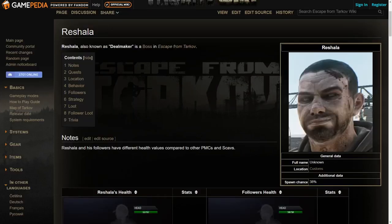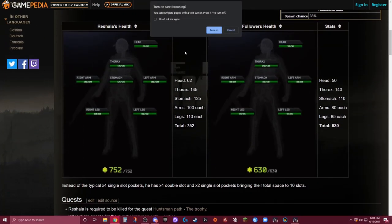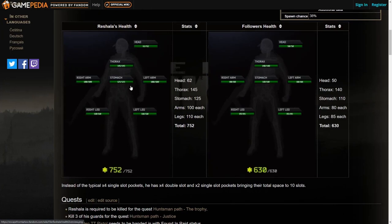We're starting off with what I think is the most common boss: Rashala. Rashala spawns on Customs with a 38% chance of spawning on the map. His health is on the lower side for bosses with only 752, while his followers have 630, so they do have quite a bit of health, but Rashala's health is pretty minimal compared to some of the other bosses.